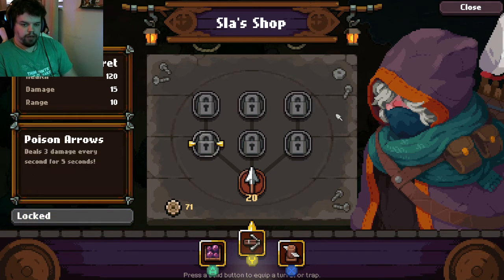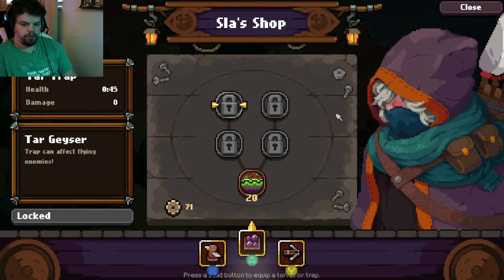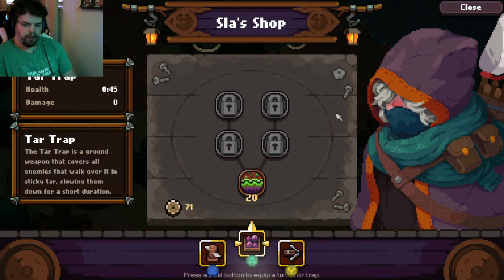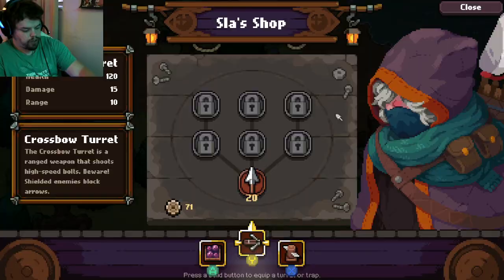You can see all the upgrades. I recommend definitely going with the turrets — they're pretty good — and the blades are pretty good too. This tar trap I haven't had too much luck with. But yeah, just blades and turrets are pretty good in the beginning. Thank you guys for watching.